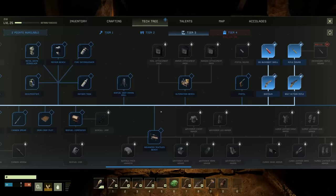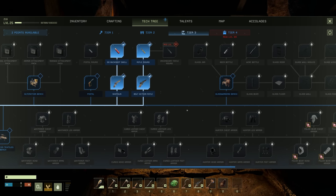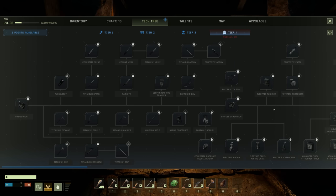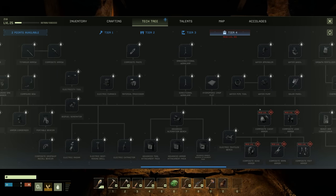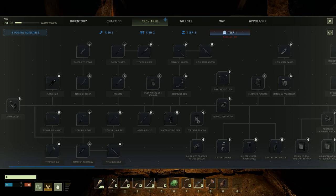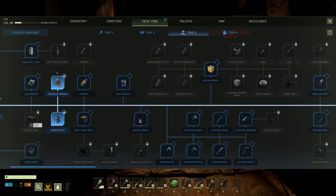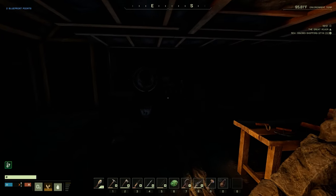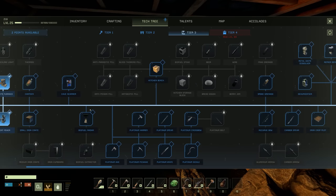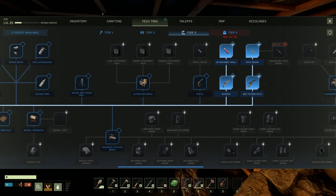I'm trying to figure out where the power is. I'm gonna go ahead and unlock this advanced textiles bench because I'd like to get some armor. For power stuff, the only options I can see are in tier 4 - biofuel generator, water wheel, water sprinkler. I can't wait to get into that stuff but I don't really have a means to get electricity right now.